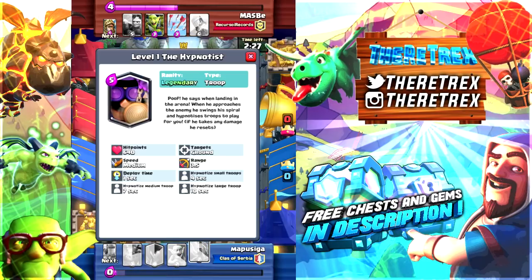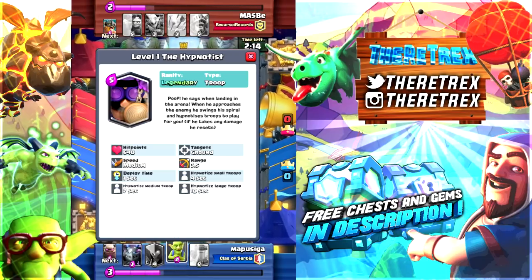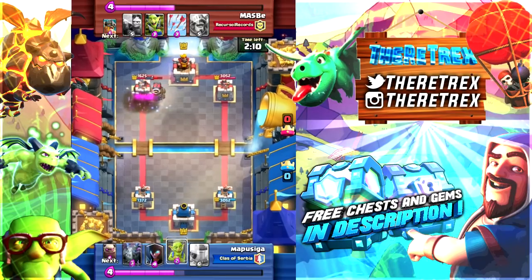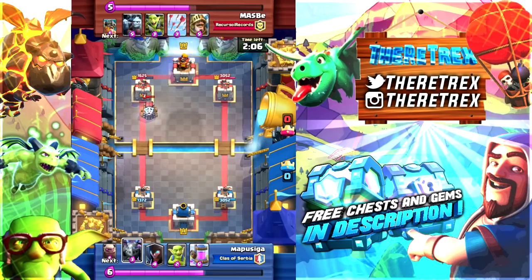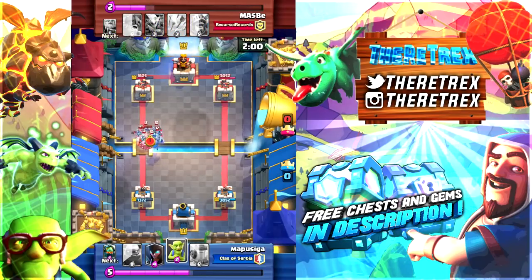His deploy time is 1 second. Hypnotizing small troops takes 4 seconds — I'm guessing those are commons. Hypnotizing medium troops, probably rares, takes 7 seconds. And large troops, probably epics, takes 10 seconds. That's really balanced in my opinion because 10 seconds is a lot of time in a battle. If he gets hit by anything — a fireball, arrows — that will instantly reset him and he won't be able to hypnotize the opponent's troops.